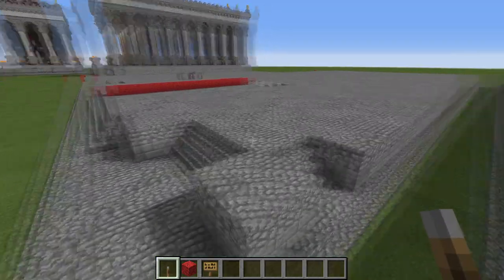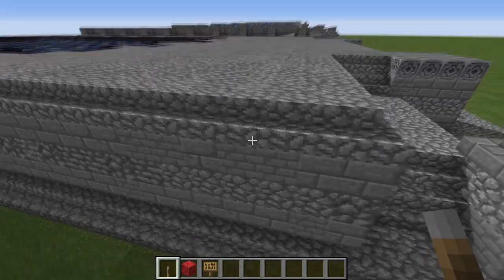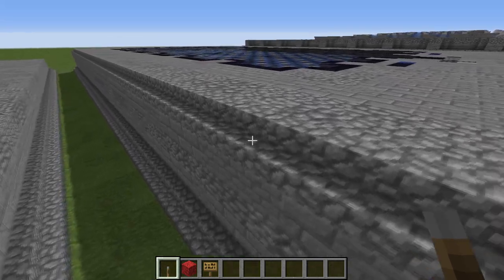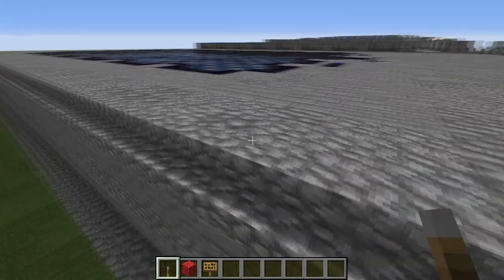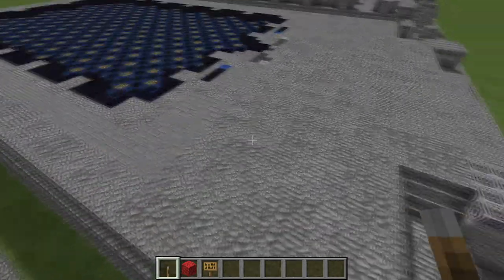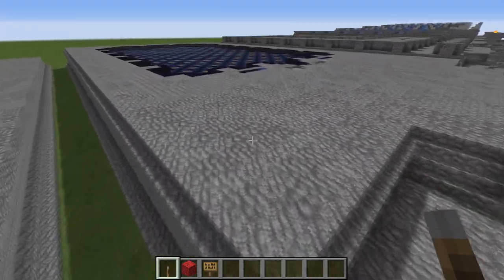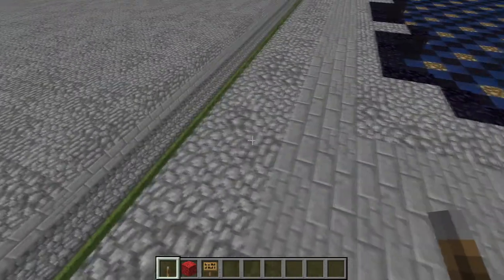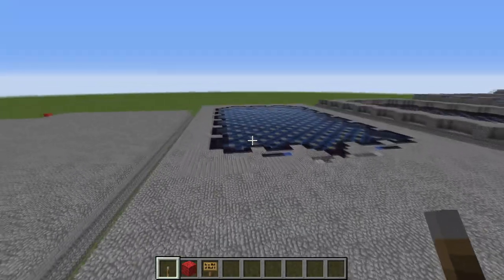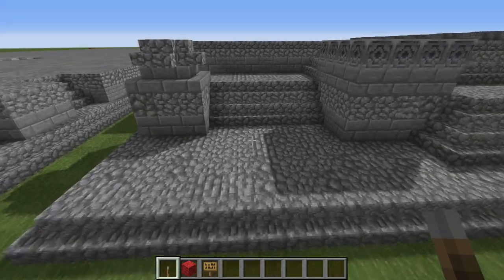With that first phase finished we can now move on to the next one. We're going up two more blocks and we're putting on another layer of stone bricks around the edges here, and on top of that we're putting in some cobblestone stairs. You're also at this point going to want to cover over the underside — if you've been leaving it hollow — at least with cobblestone, because we're also going to start putting in the floor momentarily after we talk about the details around the stairs here.